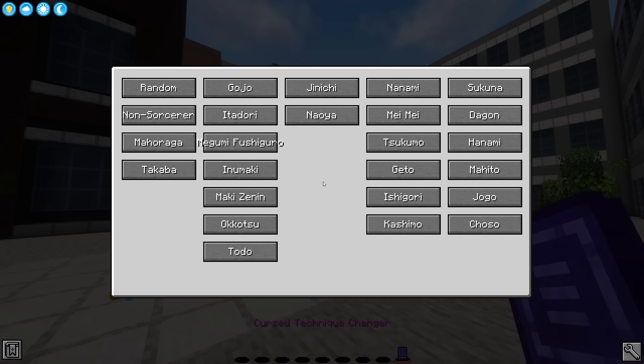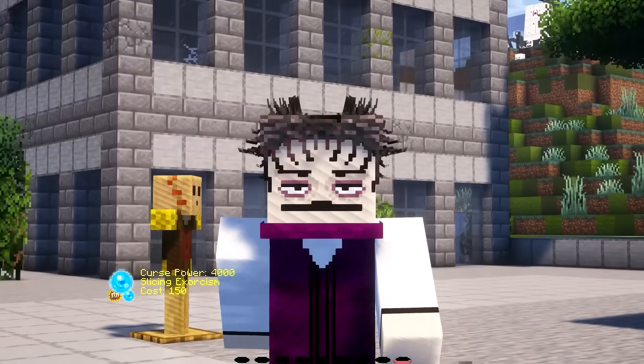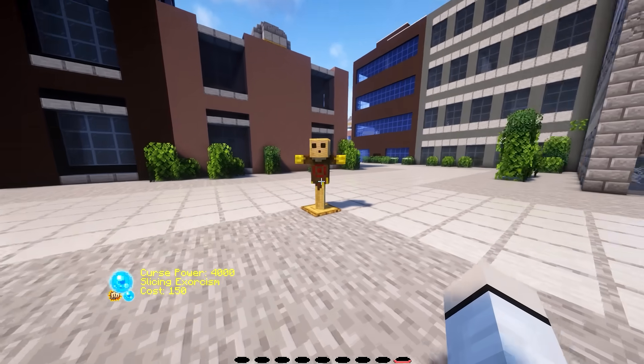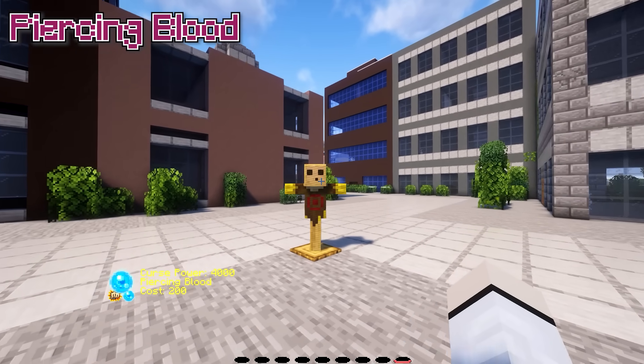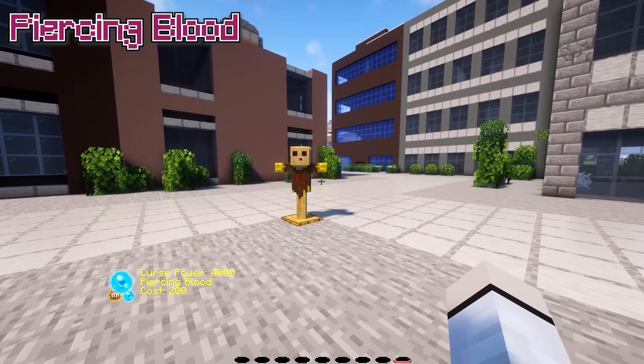I forgot to mention — just like everyone else, you have to select Chouso in the Curse Technique book changer on the bottom right. It's named after Chouso instead of Kamo — poor guy. He was the first to be introduced as the blood manipulation user and just got overshadowed so quickly by Chouso.